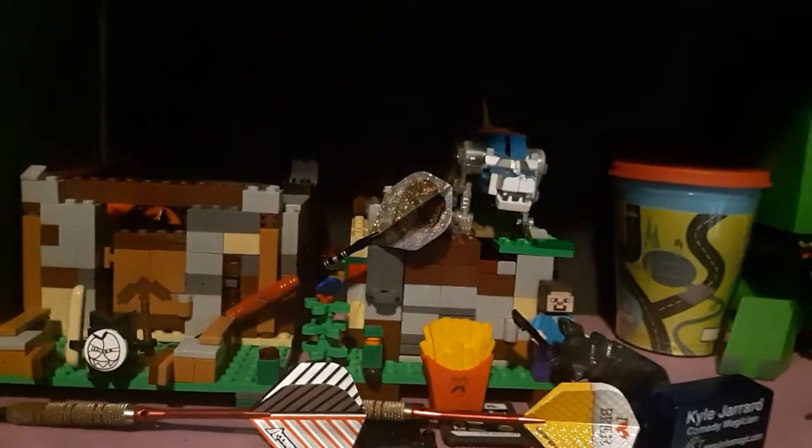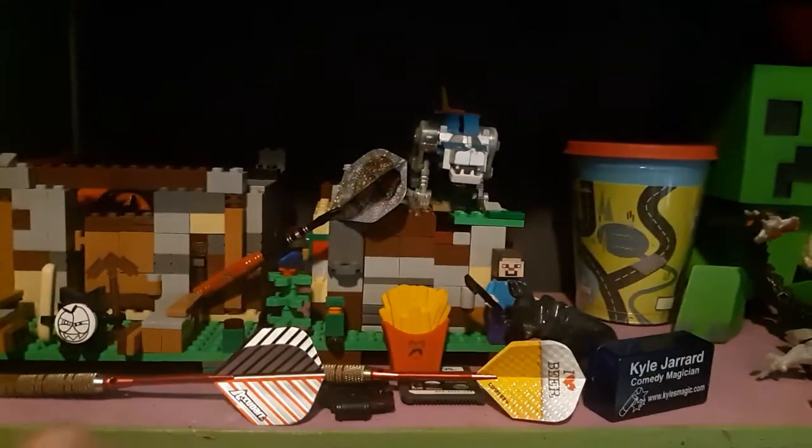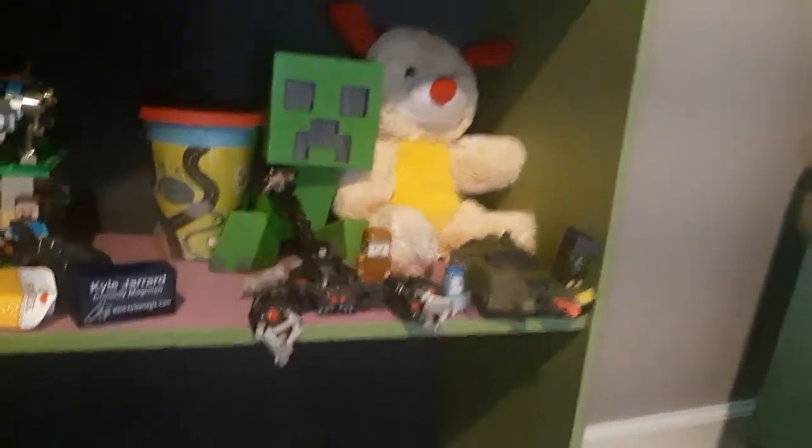And now to the lowest level, just have some Minecraft Lego stuff with a racer French fry thing, some darts, a little thing from Wendy's, a Creeper, another stuffed animal, Scorponocalypse down here, and some other stuff. Armada Megatron's turret. So that's really it for that shelf.